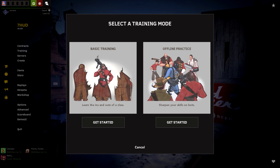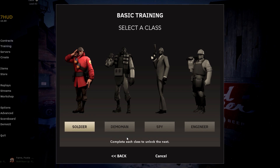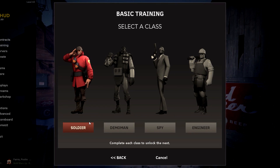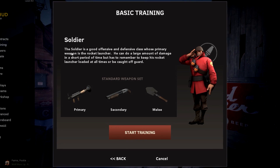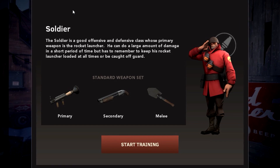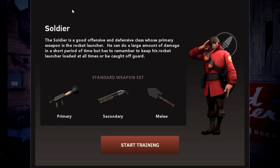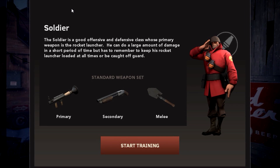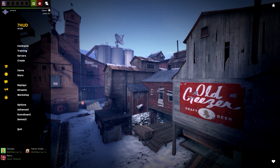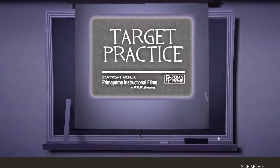I'm gonna hop into basic training — not sharpen my skills on bots, just basic training to see how we get on. Complete each class — that's a cool concept. I only see four classes there, so I'm assuming there's another page. We'll start off with soldier training. The soldier is a good offensive and defensive class. Primary weapon is the rocket launcher; he can do a large amount of damage in a short period of time but has to keep his rocket launcher loaded at all times.